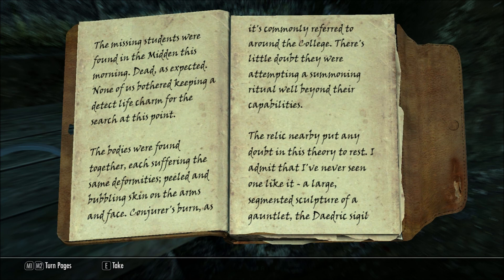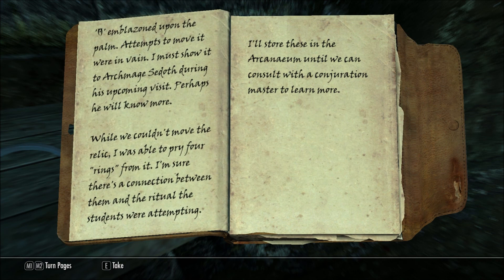The missing students were found in the Midden this morning, dead — as expected, none of us bothered keeping a Detect Life charm for the search at this point. The bodies were found together, each suffering the same deformities — peeled and bubbling skin on the arms and face. Conjurer's burn, as it's commonly referred to around the college — there's little doubt they were attempting a summoning ritual well beyond their capabilities. The relic nearby put any doubt in this theory to rest. I've never seen one like it — a large segmented sculpture of a gauntlet, the Daedric sigil emblazoned upon the palm. Attempts to move it were in vain. I must show it to Archmage Shalath during his upcoming visit. I was able to pry four rings from it — I'm sure there's a connection between them and the ritual the students were attempting. I'll store these in the Arcanium until we can consult with the Conjuration Master to learn more.